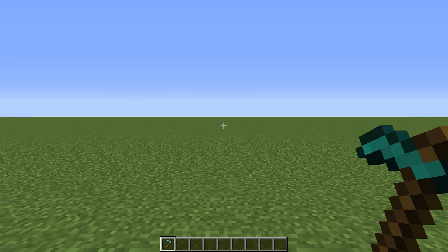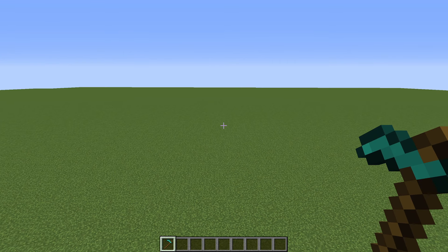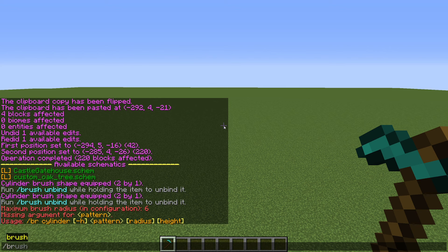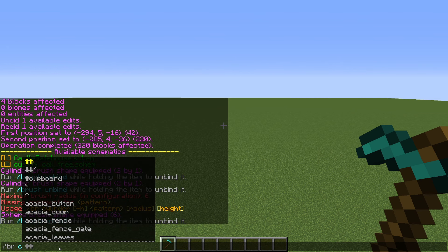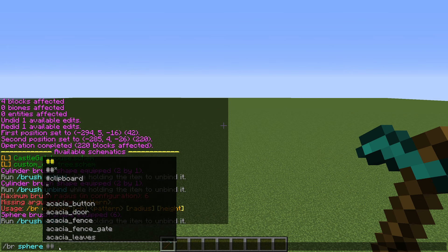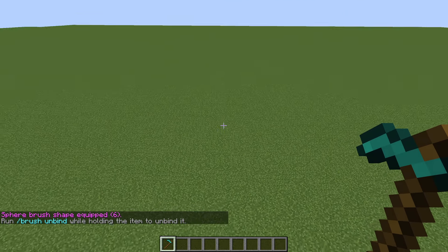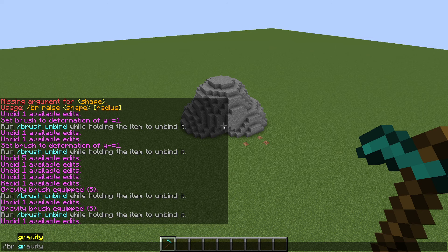Now our last main section: brushes. Brushes allow you to bind an action to a tool so it triggers whenever you click. To get started, hold a tool and type //brush or //br — a bunch of brush options come up. The cylinder and sphere brushes work similarly to the shape commands: enter a block, enter the radius (max of 6 for brushes), and for the cylinder also enter the height. Once set up, you can click anywhere to generate spheres.